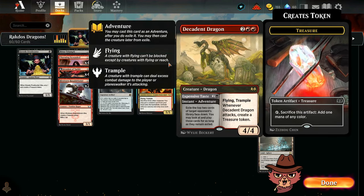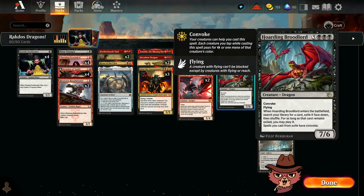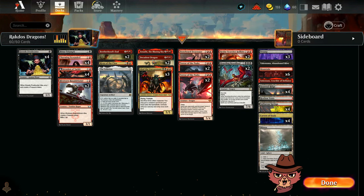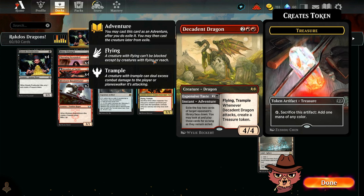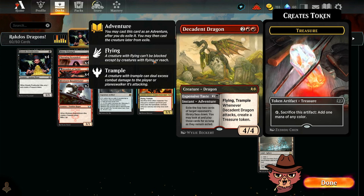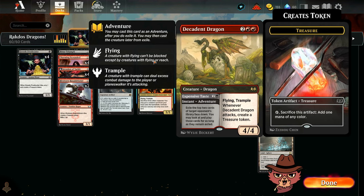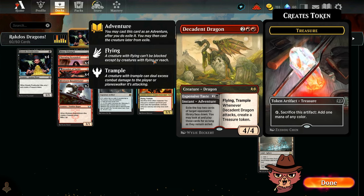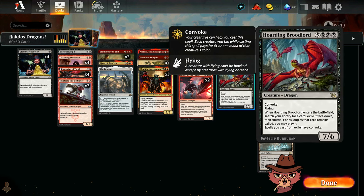I have Decadent Dragon packed in here with Expensive Taste — exile and cards, also working well with Broodlord's bottom ability. Decadent Dragon is just a good dragon: four mana, flying, trample, 4/4. When it attacks, you create a treasure token. All that extra ramp goes a long way, but I think the mana fixing is going to go the extra mile, because this is a pretty greedy build — with the double black and double red in the Akul, and the triple black in the Hoarding Broodlord, it might be pretty hard to cast some stuff.